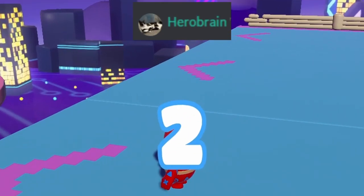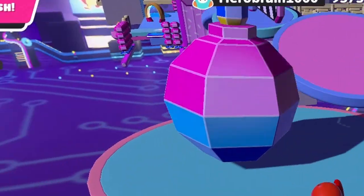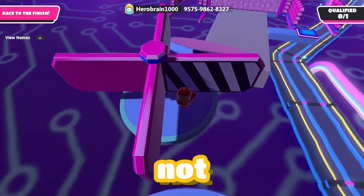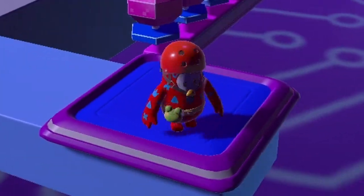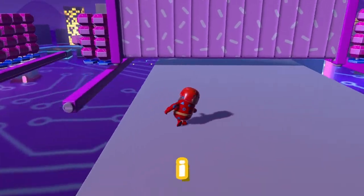The first map is called Spitty Pusher by Hero Brain. I don't know if this map is gonna be hard, but this wrecking ball — I really don't like it. Okay, nice, I made it through. As long as it's just not ragdoll here I'll be fine. The goal is to qualify this map. There's a pressure plate here that opens it up.